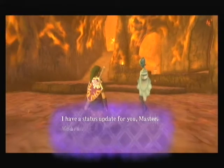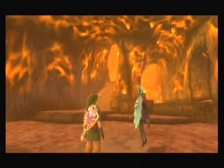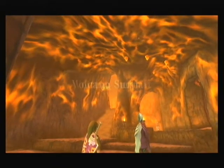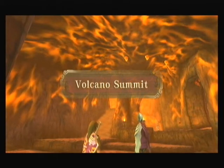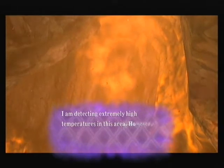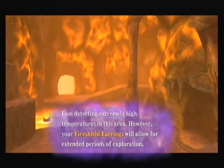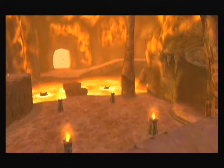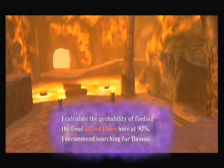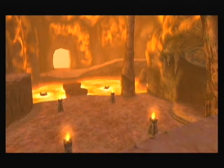Fi gives a status update: we are now near the crater at the peak of Eldin Volcano. Thanks a lot, Fi. That's the only thing you've pissed me off with. So here we are, the Volcano Summit. Fi says she's detecting extremely high temperatures in this area — no shit, there's lava, isn't there? She then recommends searching for flames — well, there's a hell of a lot of flames here!